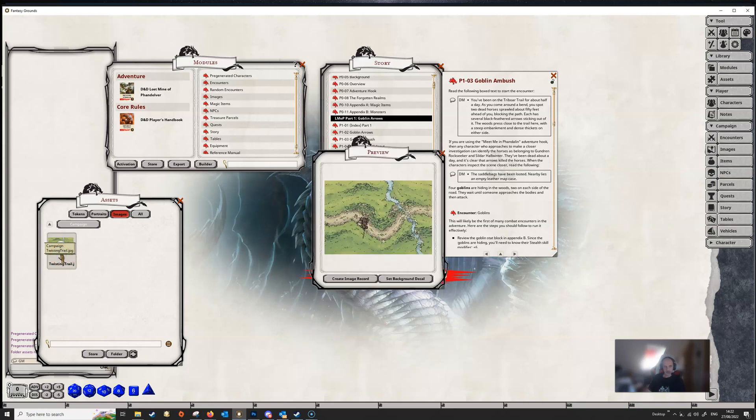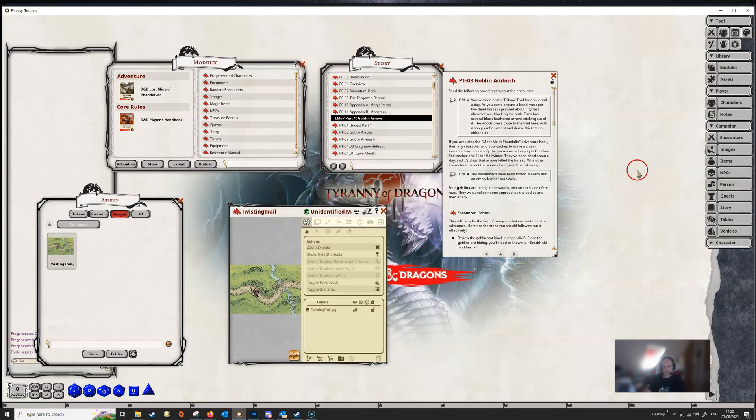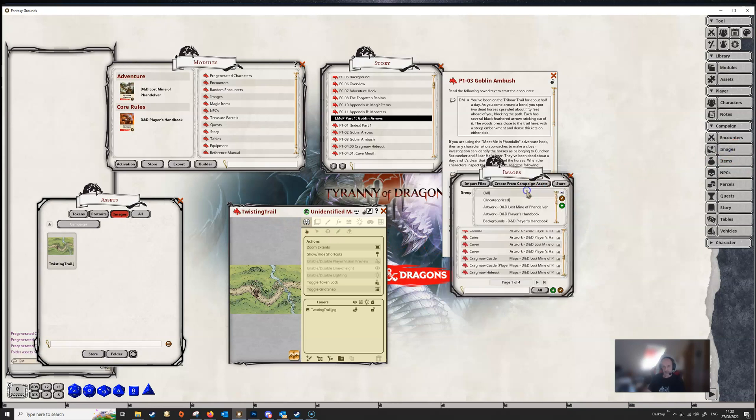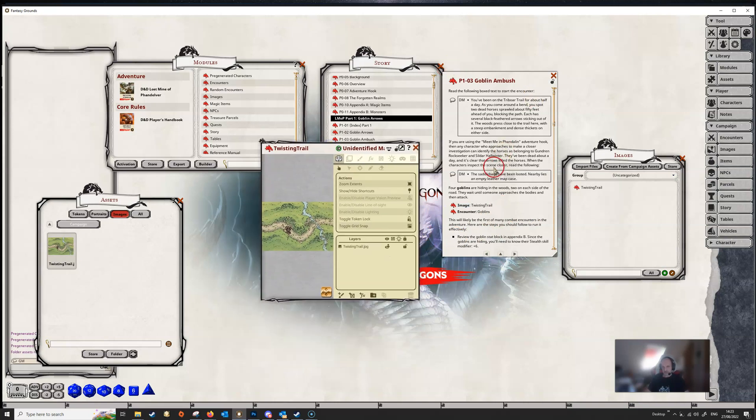Click on the map to open it up — this gives you a preview and then it tells you to create an image record. Click on that, and it gives us a map called the Twisting Trail. If we have a look in images and select uncategorized, we can see our Twisting Trail map has been added to our campaign. Then all we need to do is drag that into the story entry. We can make it bold to keep it in line with the other headings, and now we've got our map linked to this story entry.